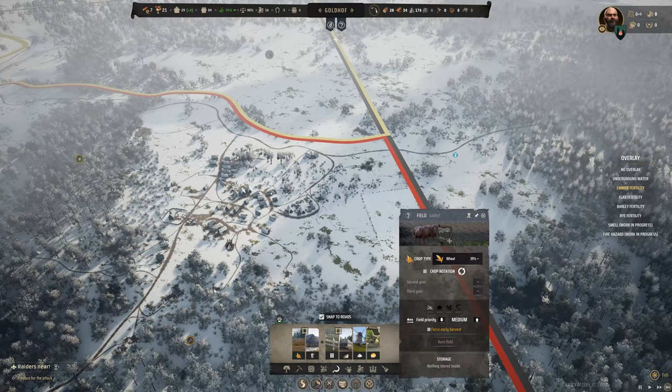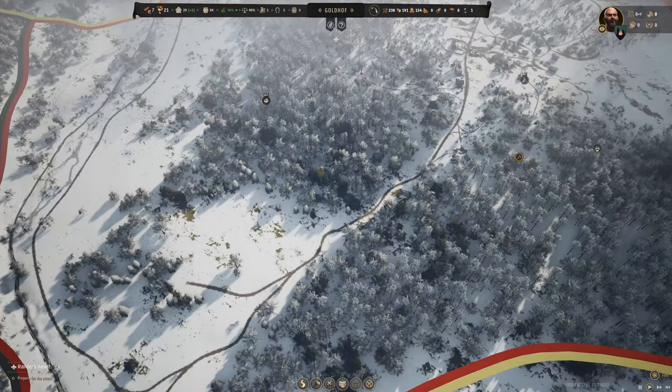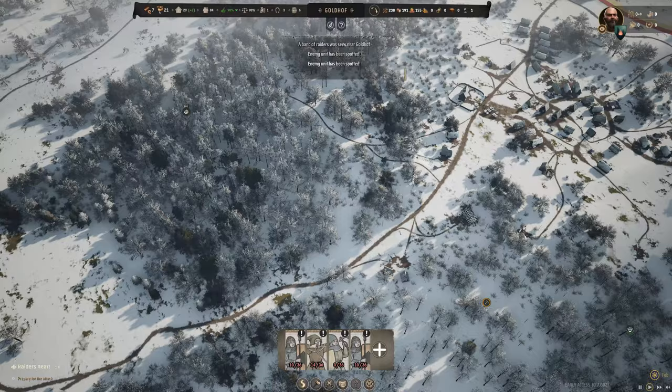Raiders have been sighted in our territory. We have bows and spearmen ready. I was trying to create a second unit of spearmen but it split the weapons across two smaller units instead — so that's what we have to work with. The raiders are spotted.